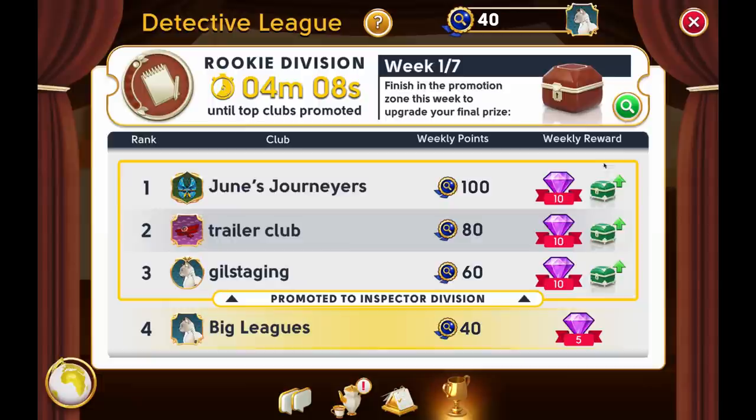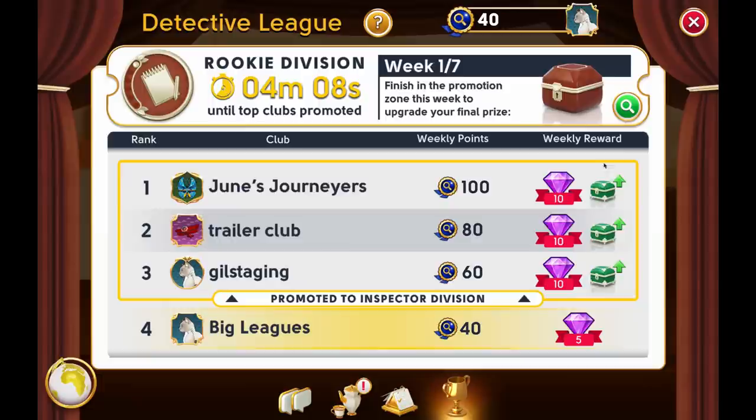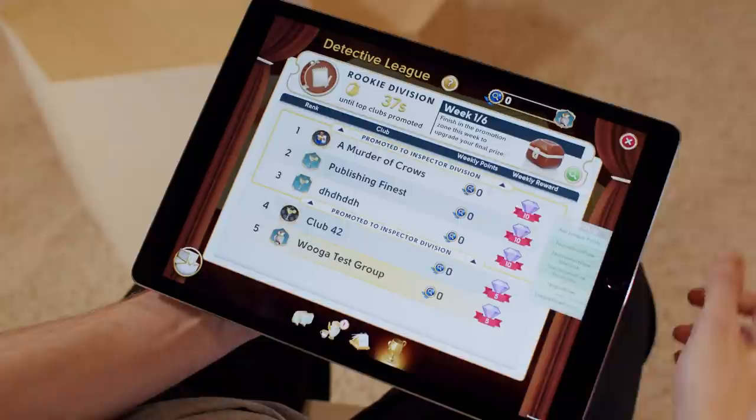To access the information about the current league, click on the trophy icon in the Detective Lounge. There's a lot of information here, so we'll take you through it. Remember, if you do have questions, you can always use the question mark button here, or join us in the Detective Lounge Facebook group.